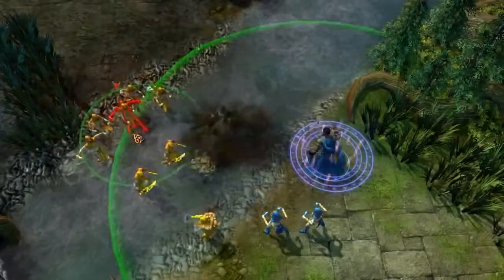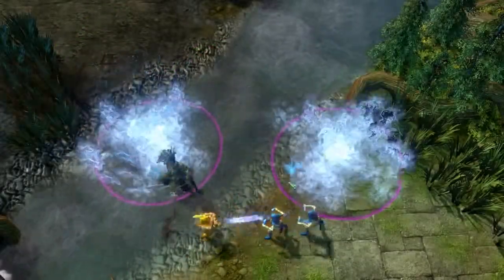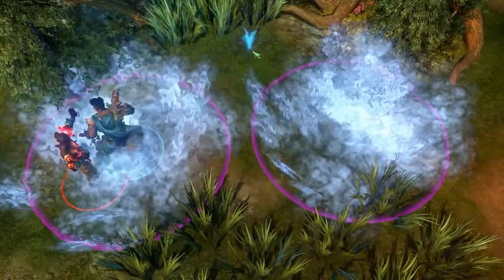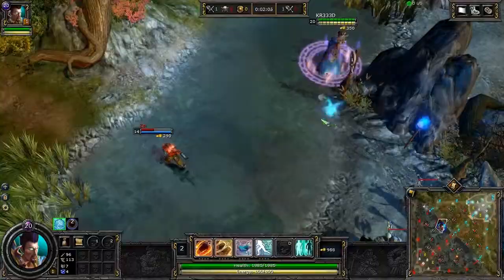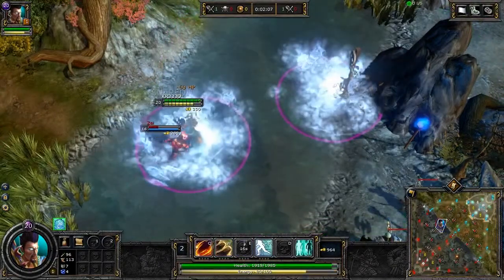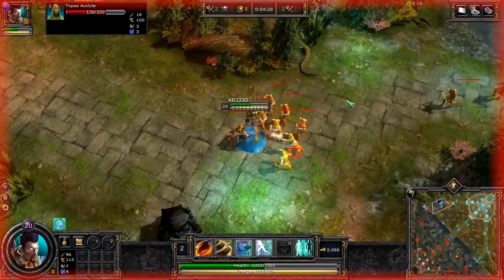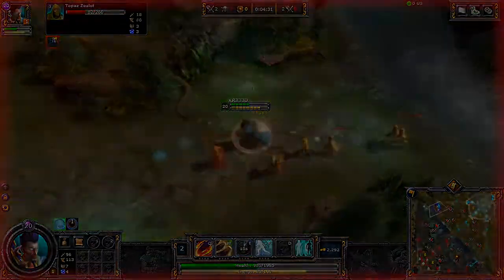When using this ability, be sure to remember that it deals damage twice, and those damage zones can be stacked up if you teleport close to where you already are, or they can be spread out to provide the most coverage with the slow. The primal form leaves behind a very strong slow, which is good at blocking narrow choke points during teamfights or chases.